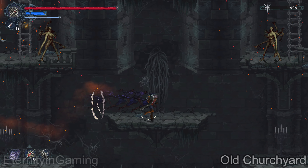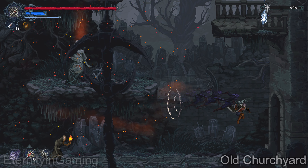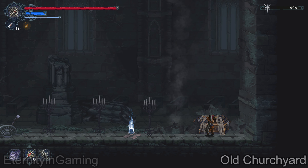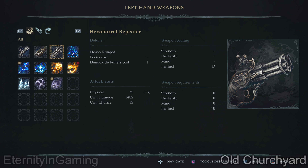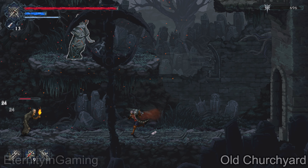Afterwards, go right until you hit a wall, and if you break it, it'll have a chest. That'll give us a weapon — the Hexabarrell Repeater. It scales with instinct and costs one bullet, but it actually shoots a few shots before using that one bullet. The description makes it seem like it would have a bleed attribute, but it just fires regular bullets and you can hold it down to shoot a ton of bullets.